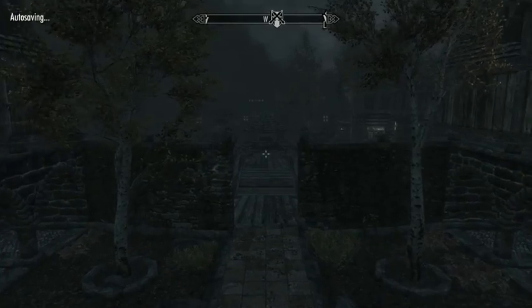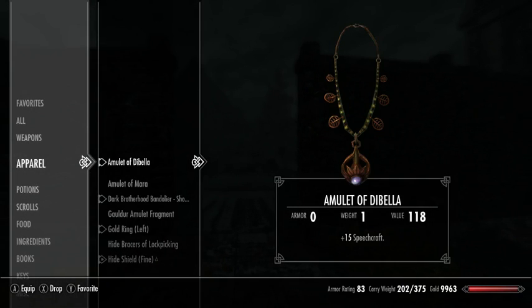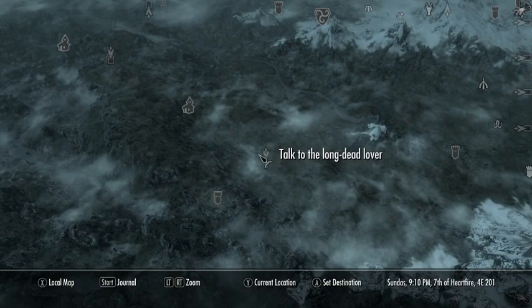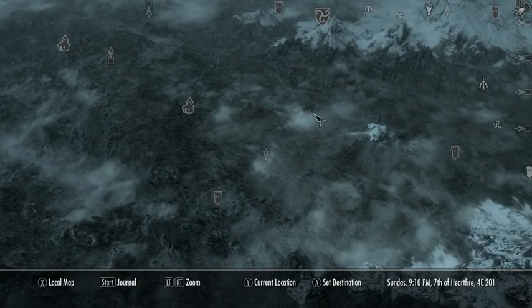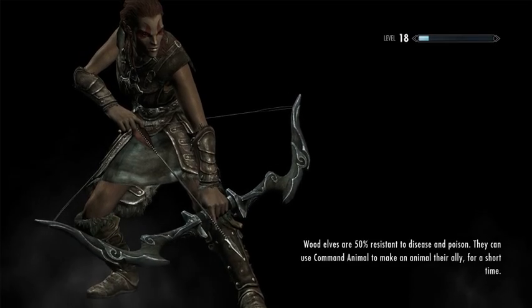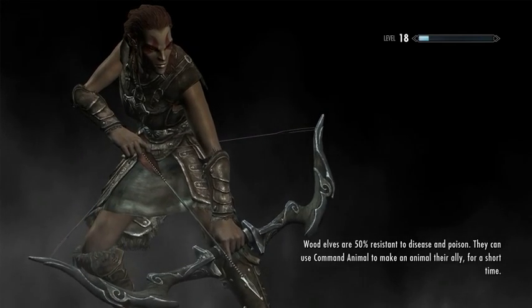This is the last super-involved part of this quest. I need to put this amulet on, and I'll have to remember to switch back to the amulet of DiBella later on. I need to wander way out here into the middle of nowhere to help these guys. We're going to fast travel back to the Western Watchtower, which is where we fought the first dragon in the game, and we will begin the long hike west.